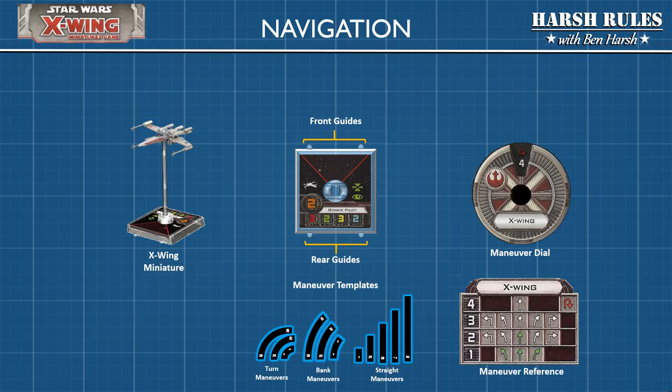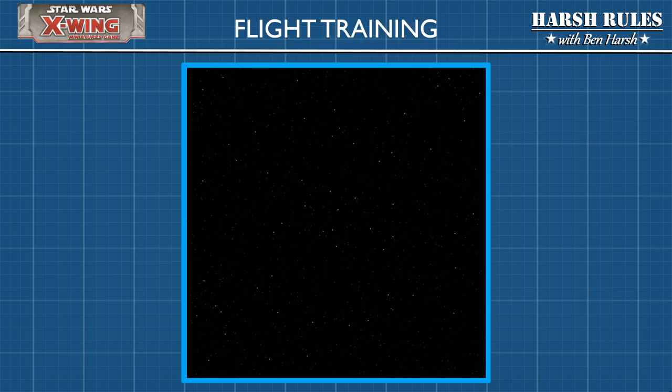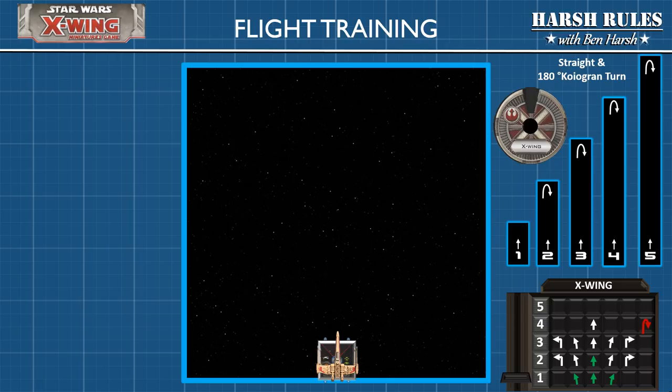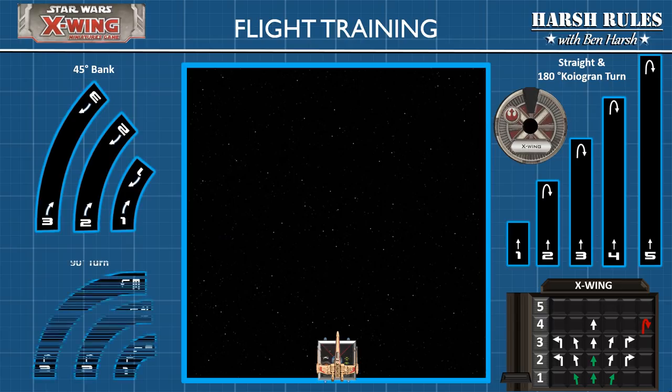Now let's look at these maneuvers in greater detail. This is a 30 centimeter by 30 centimeter flight training space. The maneuver templates come in three groups. The first group are straight templates, which allow you to move forward as well as perform the 180-degree Koiogran turn. The next group are bank templates, which come in three different sizes and allow a ship to make a 45-degree banking maneuver. Finally, we have turn templates, which come in three sizes and allow a ship to make a 90-degree turn.